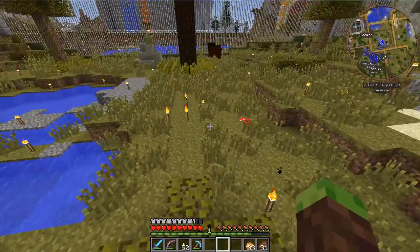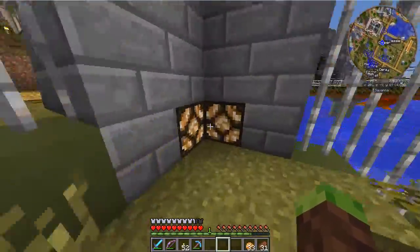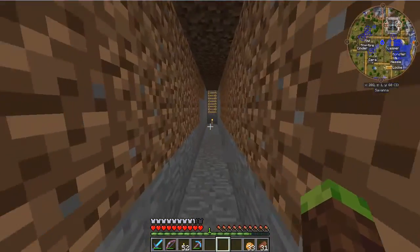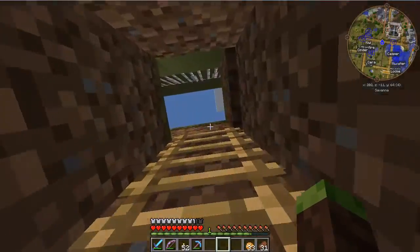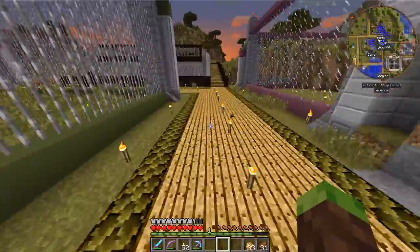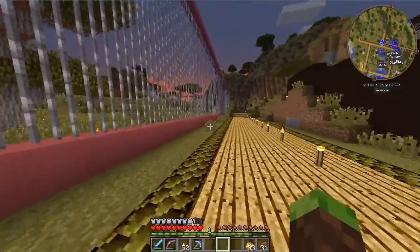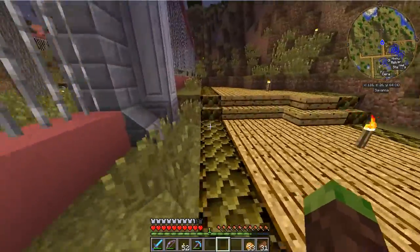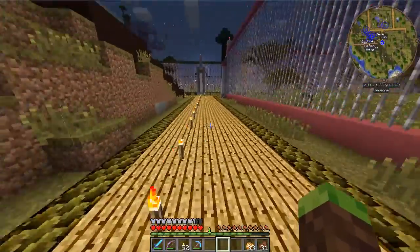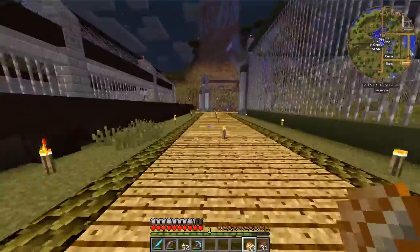All of our Triceratops are now hatched and named - the enclosure still needs lighting, but it's almost done. That makes every dino in the park with its own name, which is awesome. I'll have to start hatching some new stuff. We might need to go on another DNA run - what I really want more than anything is to get Carlisle, our Carnotaurus, a mate. The last couple times we've gone out looking for DNA, we still haven't gotten any Carnot DNA. He is awesome and super lonely in there and I would love to get him a mate.